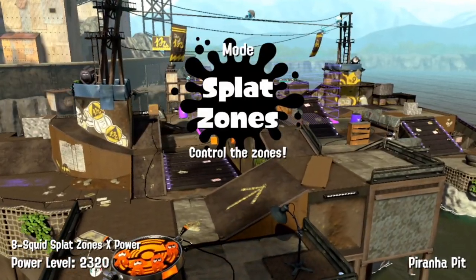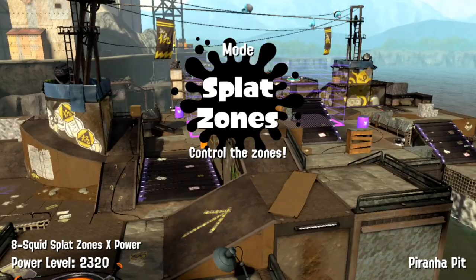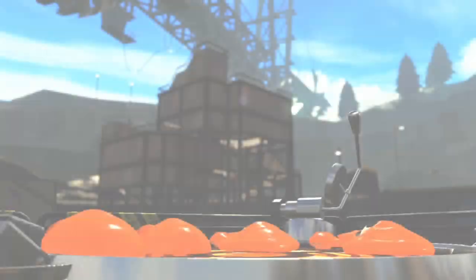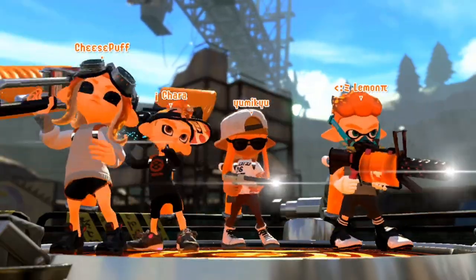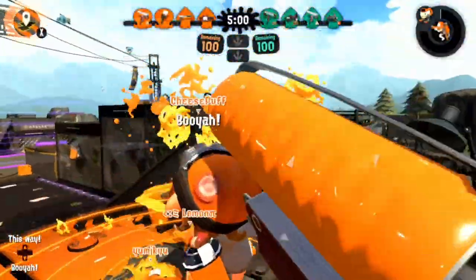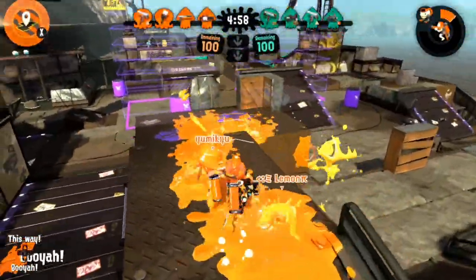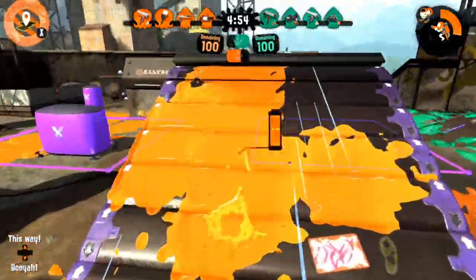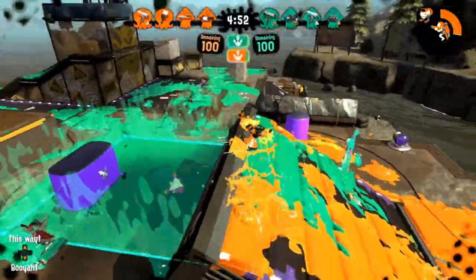For this session, I will be using the regular Octobrush kit. Autobomb is the best sub weapon for it, since it's a bomb that doesn't use a lot of ink, allowing you to both poke with it and not run out of ink when it's used in fights. The Inkjet is also very useful, since it has a lot of carry potential and can help pressure weapons far outside your range. It's also only 170p, meaning you can get Inkjet very fast if you paint.